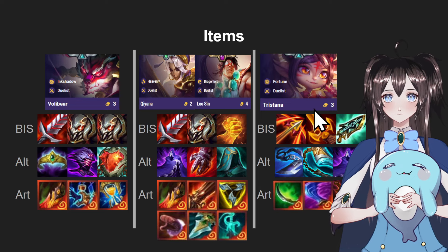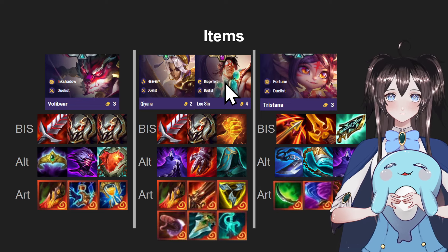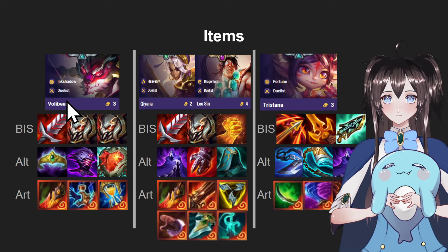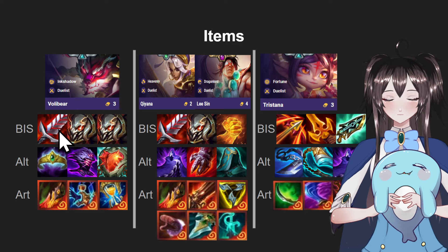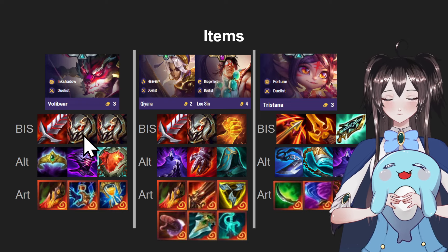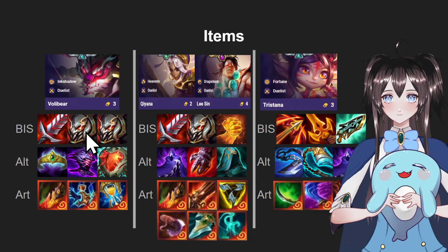For the items, I know this looks kinda cluttered at the moment, but it's because we can have either a Volibear carry, a Kiana carry, Lee Sin carry, or even a Tristana carry. Depending on the circumstances, you play certain carries. We're going to start off with Volibear — his best in slot is Bloodthirster. This item gives him Omni Vamp, AP, and a shield if he gets low enough. This item is very strong for melee units so they can stay in fights a lot longer.